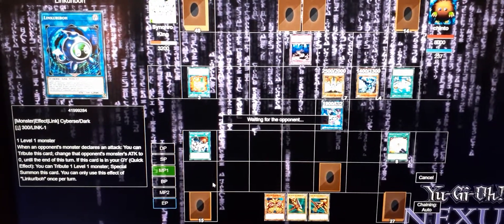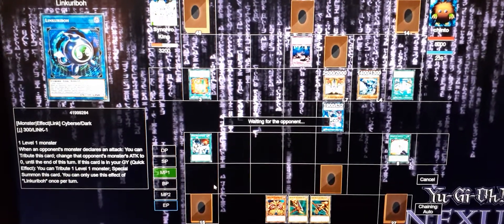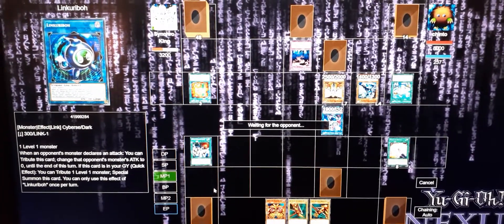If you don't have a Performapal card to special summon, you lose a thousand life points. So guaranteed with the right setup you can basically set up for Draw Fate while getting rid of cards and reshaping your hand for draw power.